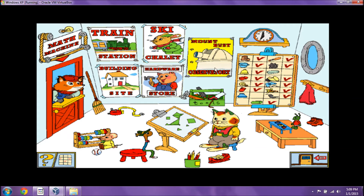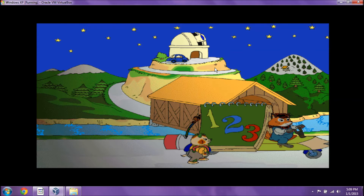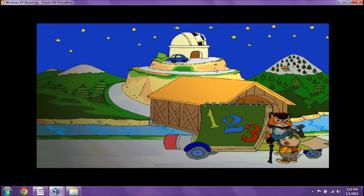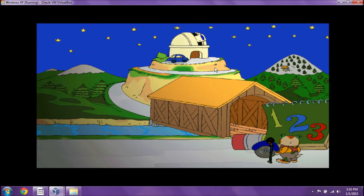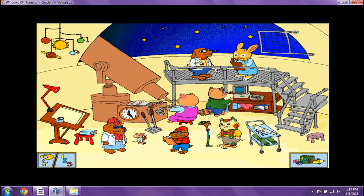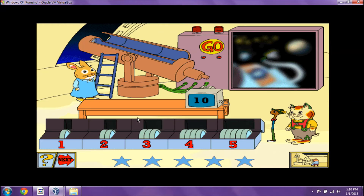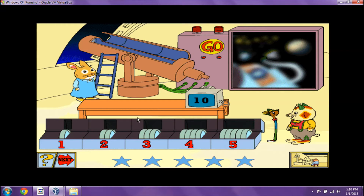Mount Busy Observatory. You're a big help! The observatory is a great place to look for parts. Let's look around the telescope. The maps on the drafting table could lead us in the right direction. And there's also the star chart. Look at the big telescope, Loli. Maybe we can focus on something Mr. Fix-It needs.